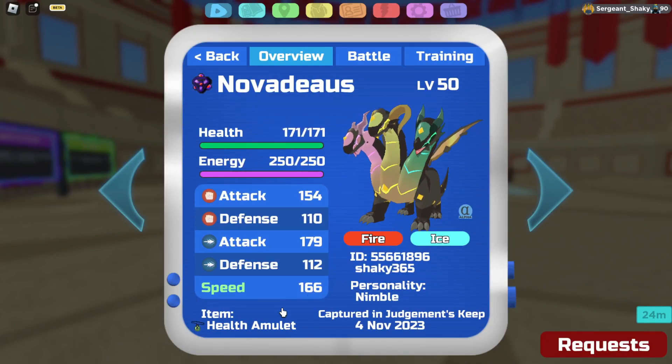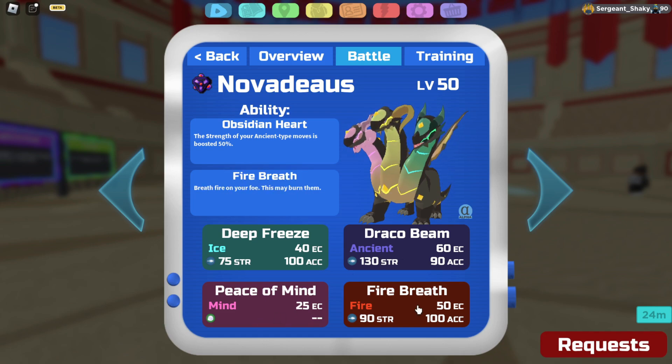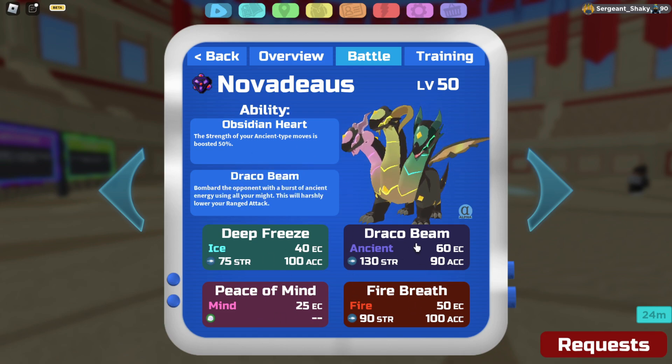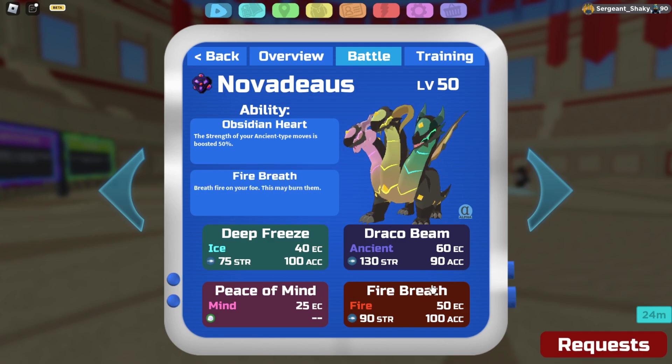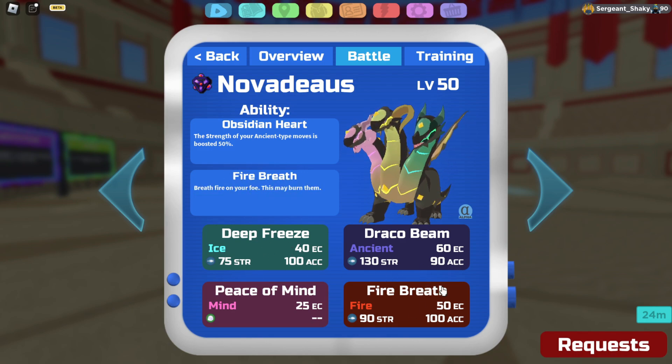I'm running Pure Nimble with Health Amulet, and the moves I'm running are Deep Freeze, Draco Beam, Peace of Mind, and Fire Breath. So I am running a range set. Draco Beam is going to do so much damage with Obsidian Heart — I'm so excited for that. The moves are pretty standard here.